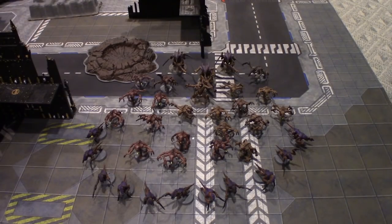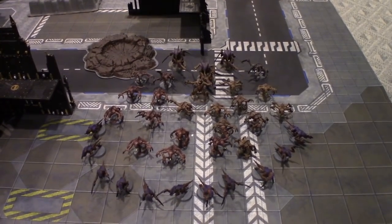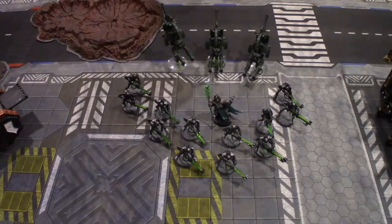Basic Genestealers as they come. And then a group of 11 Hormagaunts out front to act as initial cannon fodder. And that is my 501 point patrol detachment of Hive Fleet Kraken. Here is my 500 point patrol detachment of Necrons for this engagement. I have brought along Imotekh the Stormlord with 12 Necron Warriors, and Tomb Blades bringing along two Tesla Carbines each.